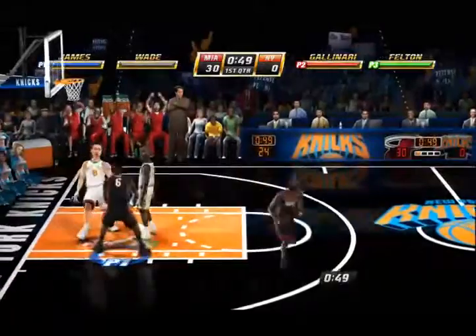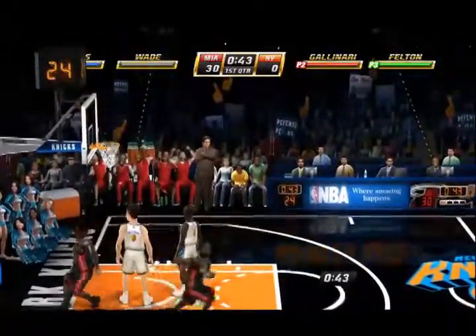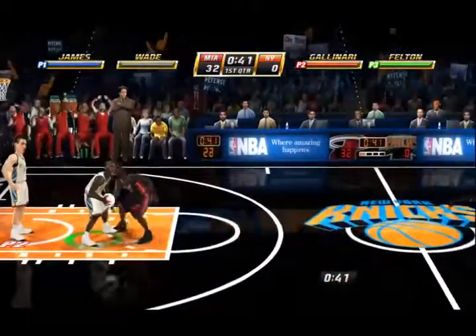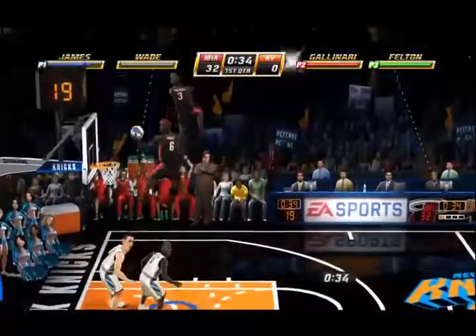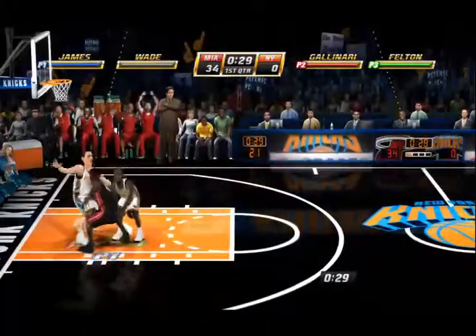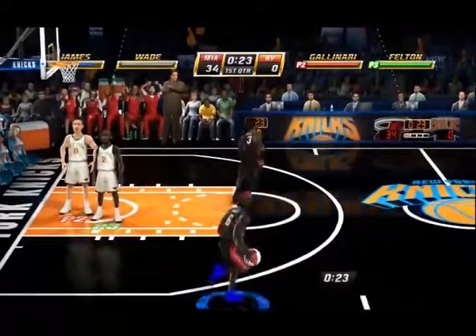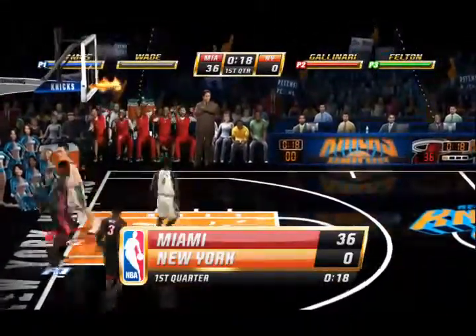The second achievement we're going for is Finger Roll. To do that, you have to make five straight layups. This is later on in the same game — I'm still LeBron James, simply stealing the ball away. I'm going up for a dunk, and to go up for a dunk you use your sprint, run toward the basket, and hit shoot. But right before I dunk it, I actually tap the shoot button again, which I believe is X or B — I can't remember. The controls in this game are beyond me.